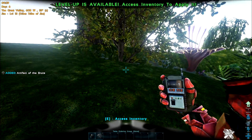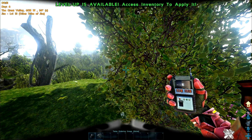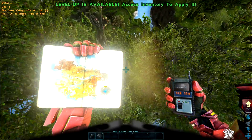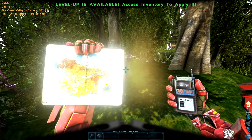So that's the first one — the Artifact of the Brute. There's the map location. It's just on one of these little floating islands among the trees.